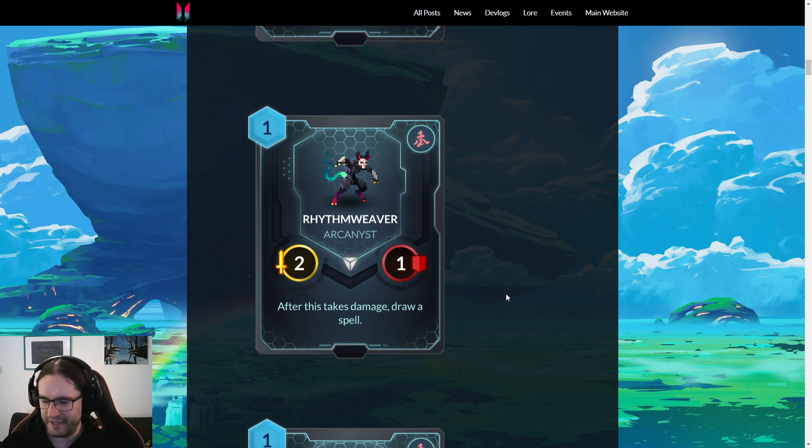There was a Battle Pet back in the day called Zoe — a two-mana two-three that when it died put a spell into your hand costing one less. That card was good because having something you can chuck out onto the battlefield that still cycles was useful. This card is much better than Zoe — it's cheaper, controllable by you, you can take mana tiles with it, and it draws a spell from your deck instead of generating one, which in constructed is generally better.